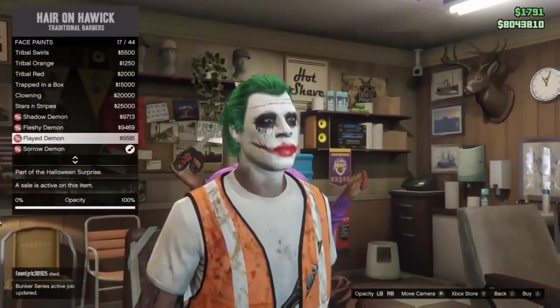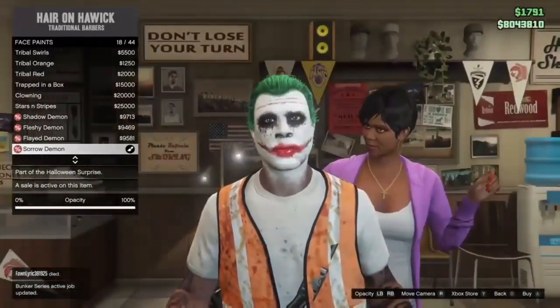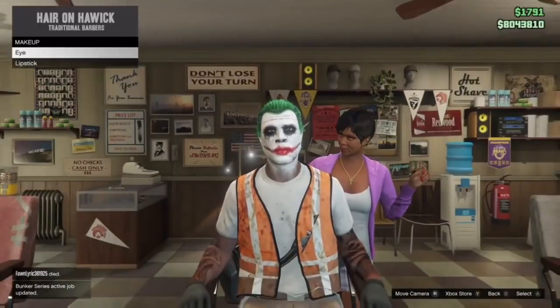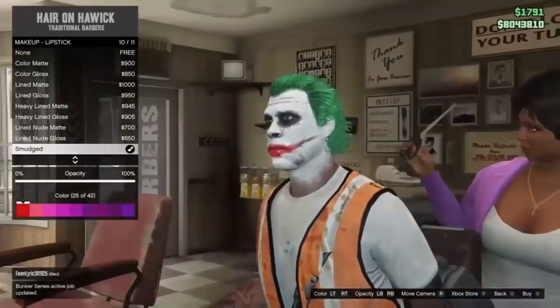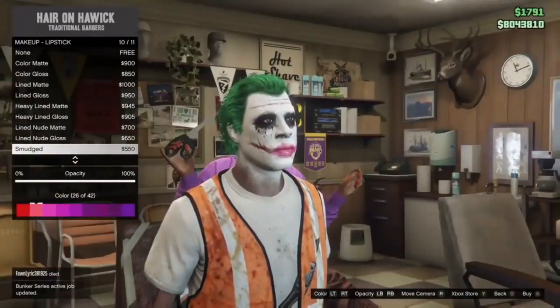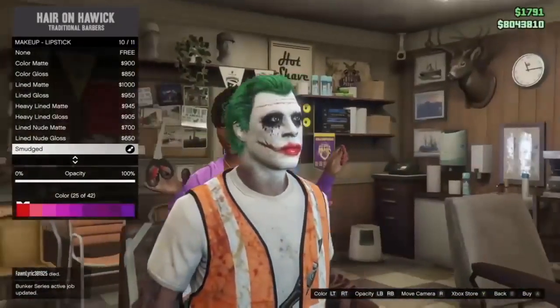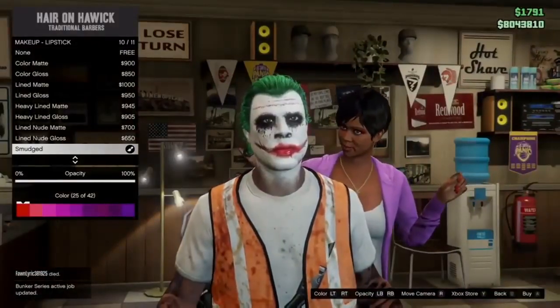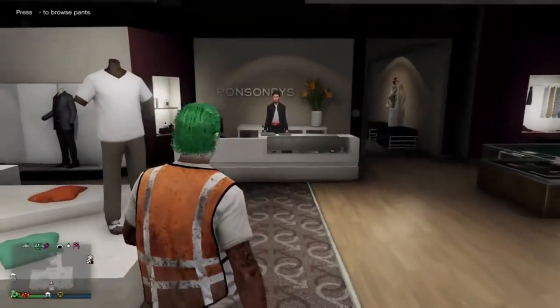Then go to the face paint and get the Sorrow Demon. If you guys don't have this, I recommend you go buy it — when it goes away you won't be able to get it. Then put on the smudge red lipstick and go ahead and save it like that.